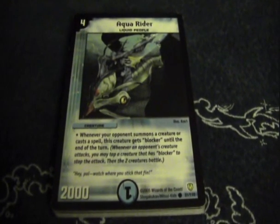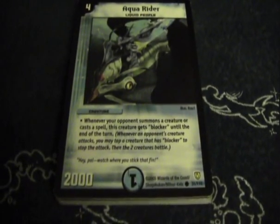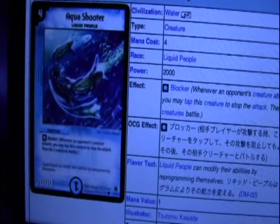Number 10 is Aqua Rider: four mana, 2,000 power, water card, came out of Stopatrons, it's a common Liquid People. Its effect states that whenever your opponent summons a creature or casts a spell, this creature gets blocker until the end of the turn. That would be cool, but we already have a card called Aqua Shooter which already has blocker permanently and came out several sets earlier. There are just better cards at that point.